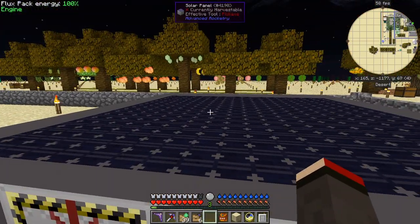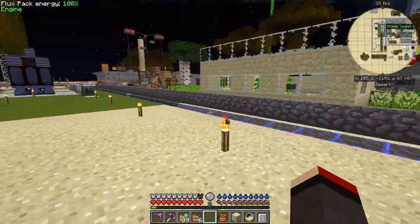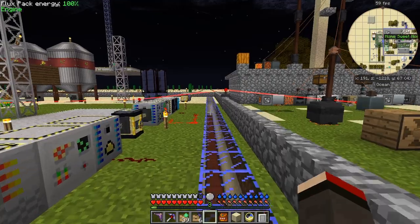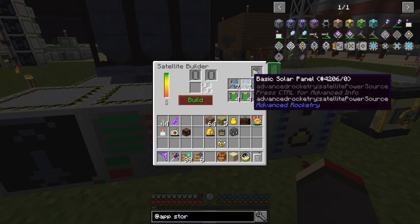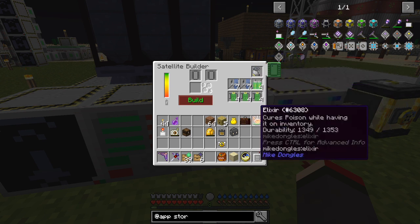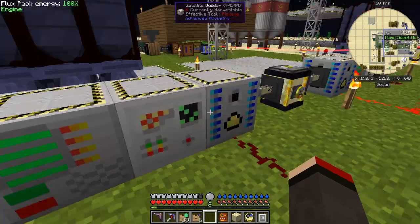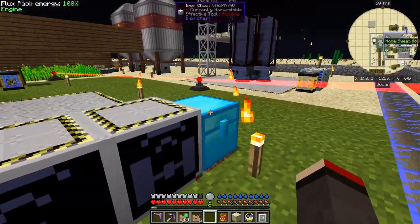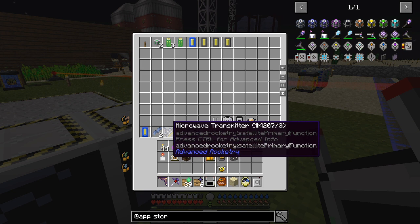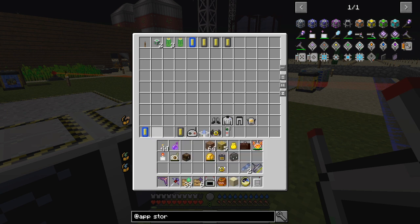Turn it on like that — does it receive power? Not at the moment. It might not receive power at night anyway. Let's have a quick look at how we do the satellite before I start doing the farm work. So let's come along to the satellite builder. I've got some basic solar panels, an ore mapper, some small batteries, and some data storage units. I've got an ore scanner — that's what I need for this one.